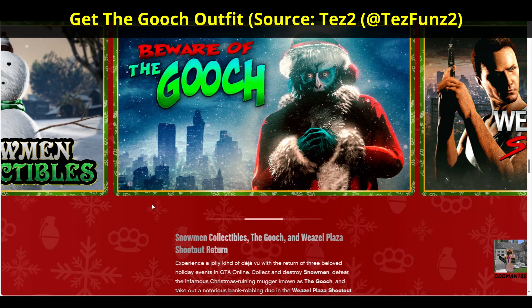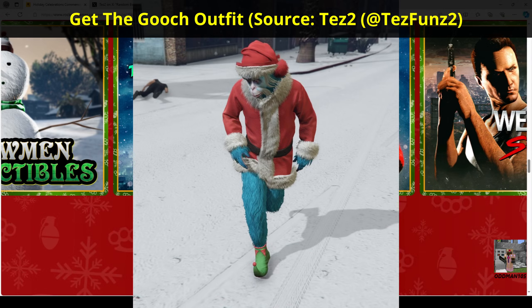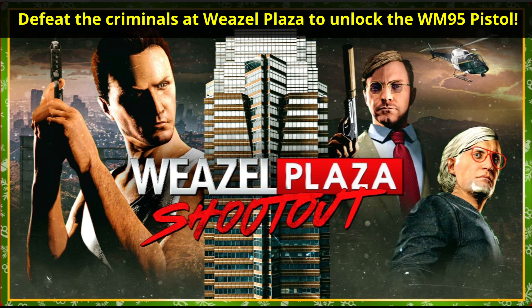Back for round two is the Gooch — if you kill the Gooch this year, you'll get his entire outfit. And last but not least is the original Die Hard movie Easter Egg, the Weasel Plaza Shootout. If you defeat the criminal masterminds at the Weasel Plaza, then you'll unlock the WM-29 pistol.